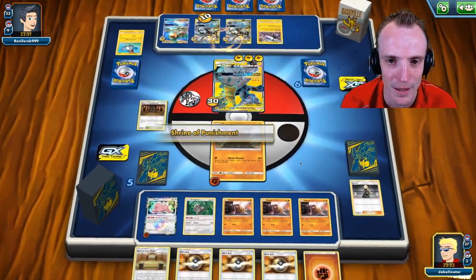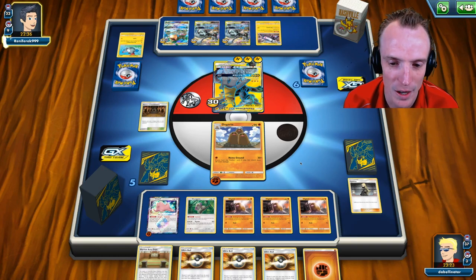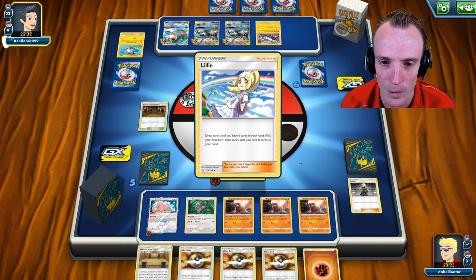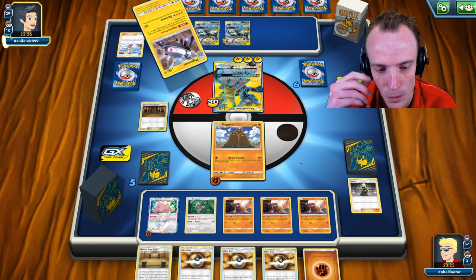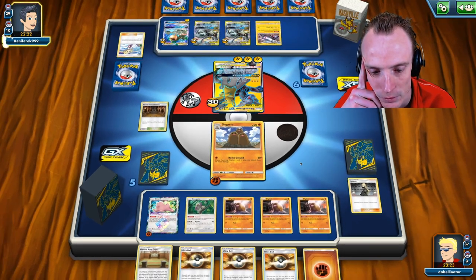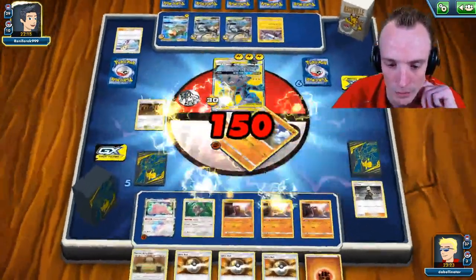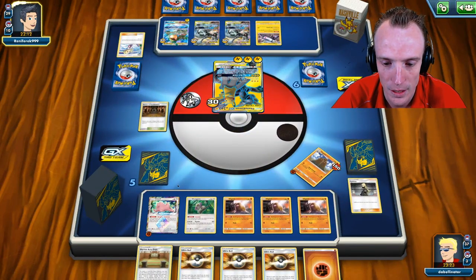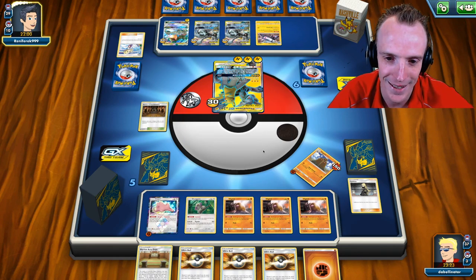If they tee off with Tag Bolt we are set to take out a lot of energies — plus three prize cards. We don't have Diancie so we'd need a Choice Band, and we need the Shrine to hold. With Martial Arts we're only hitting 100, believe it or not. The Shrine does hold though, so we're fine. We might promote Ditto at this stage. Big call — you really do not want to attach to the Pikarom at the front.